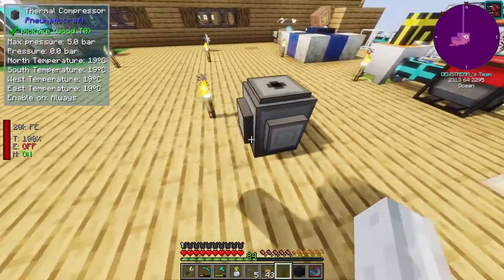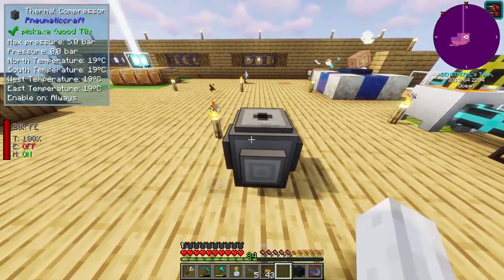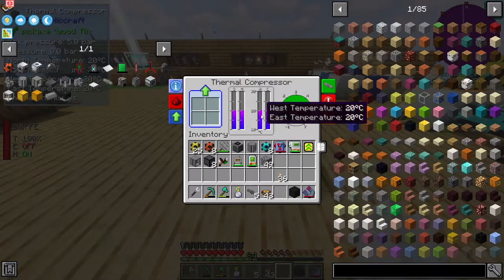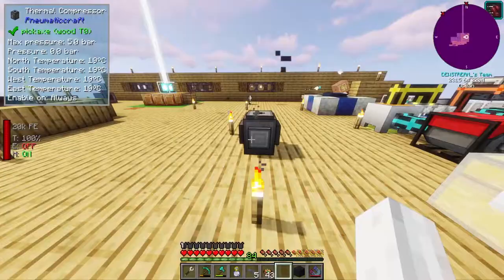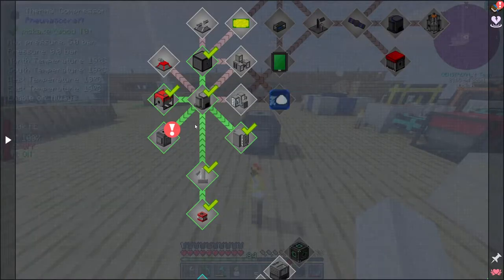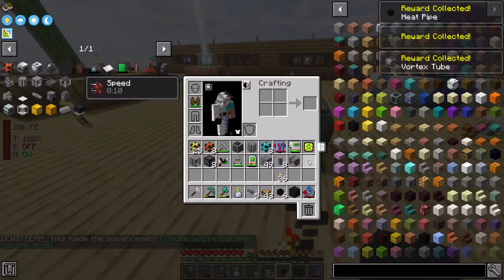The way this guy's meant to work is if there's hot on this side and cold on this side, it will compress air supposedly. As you can see, both sides at the moment - all four sides are currently 20 degrees, so nothing's really being made. But if we have a look in our quest book, we have quite a few rewards. Let's go ahead and take these.